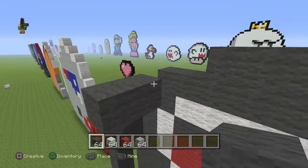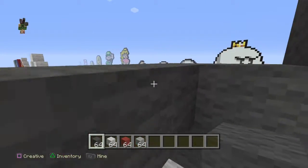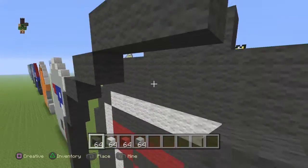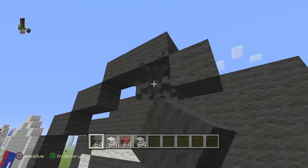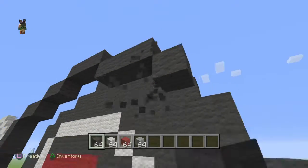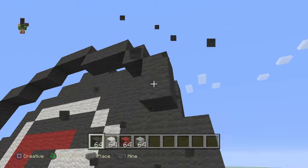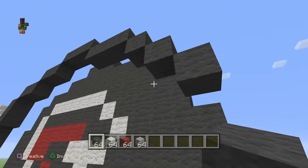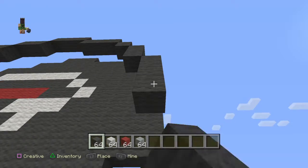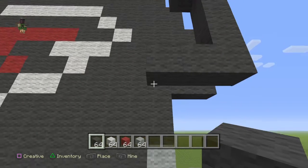Come over here and build two, come over here and build two, come over here and build three like this, then build three going down and build one like that. Come over here and build two going down. Then build four going down: one, two, three, four. Come over here, build two, and then build two going down.